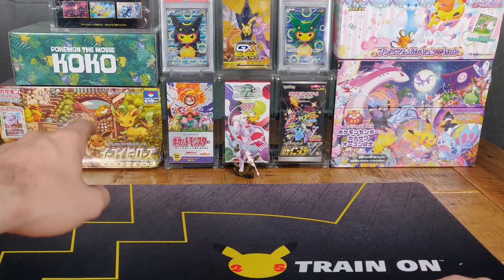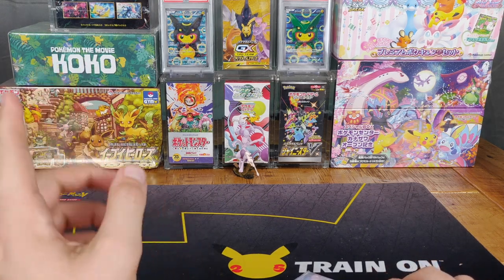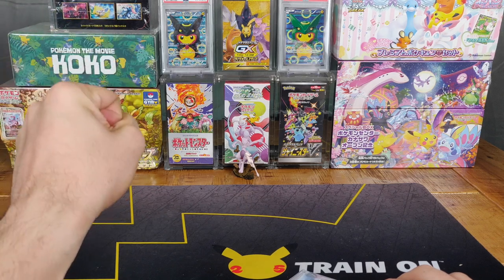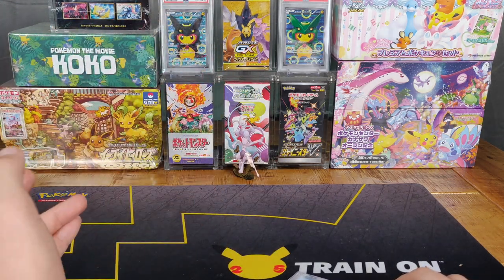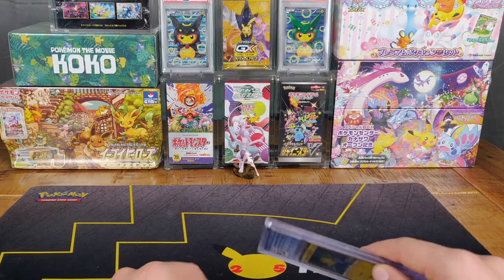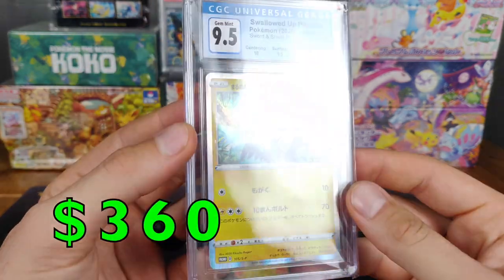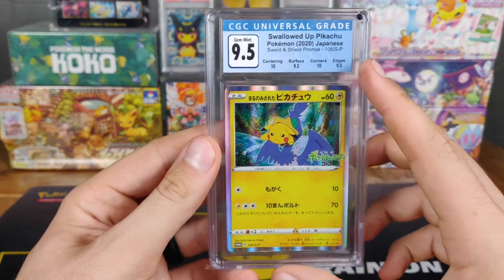Next card actually comes directly out of the Cocoa Movie box and hence hasn't been released in English. I think eventually they will release it in English, mainly due to the fact that the Cocoa Movie that released in 2020 for Japan just released on Netflix — so if you have a Netflix account, go check it out. It's a wonderful movie; me and my wife watched it, she cried, I kind of teared up, but it was a very good movie. This came directly out of that box — it is the Gobbled Up Pikachu, or Swallowed Up Pikachu for the English translation, and it is a scene in the movie where Pikachu goes flying in the air and a Cran Moran just snags him right in the mouth, and it's captured right in this card.